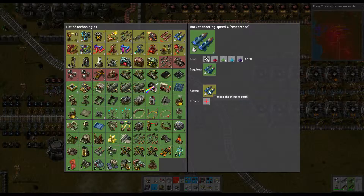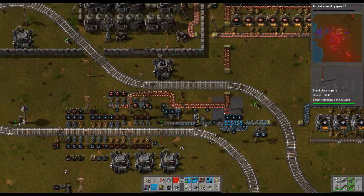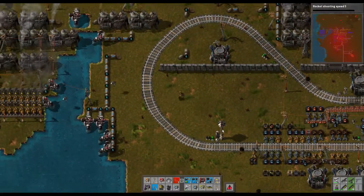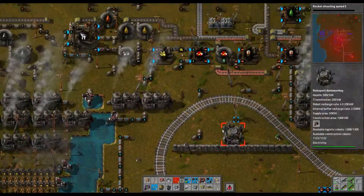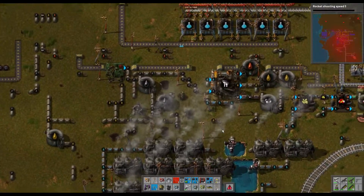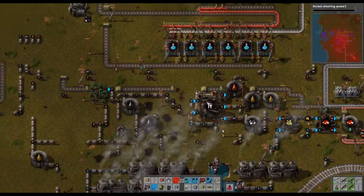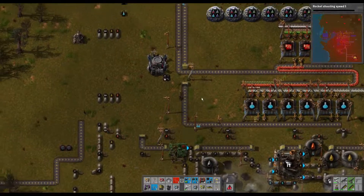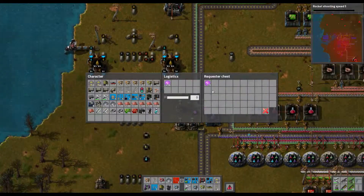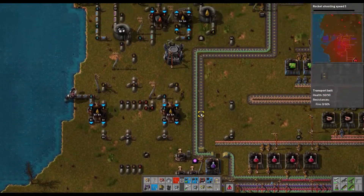More rocket speed. 300 of these — we're going to have to go hunting for these soon I'm sure. So we need more red belt, quite a fair amount. I've decided that we probably need to start manufacturing some red belt. Let's just see how many of these we've got left. Still got a fair amount, they're still going well.